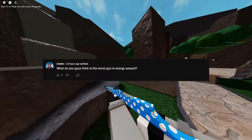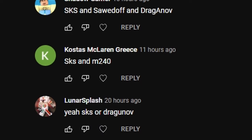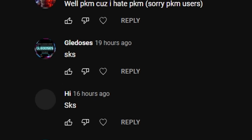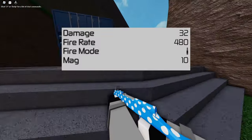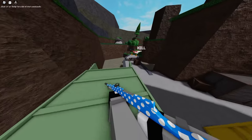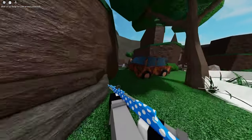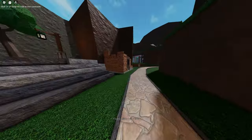Recently I created a poll where I asked you guys what was the worst gun in Energy Assault, and most of you said it was the SKS — and I honestly couldn't agree more. This gun is terrible. The SKS only has a 10-round mag, which is honestly pretty bad, and if you're gonna use this gun in close quarters you better pray, because you're gonna get demolished most of the time.